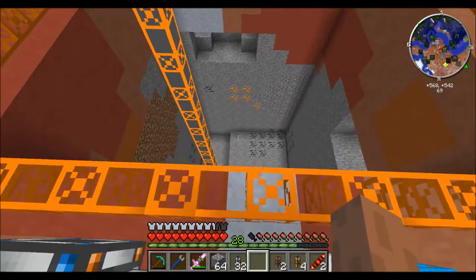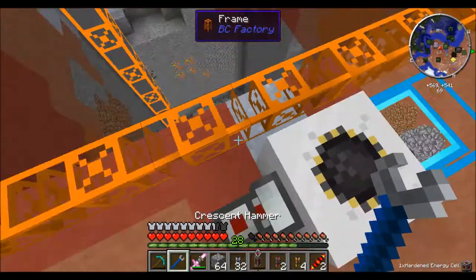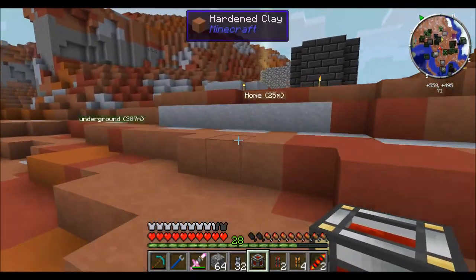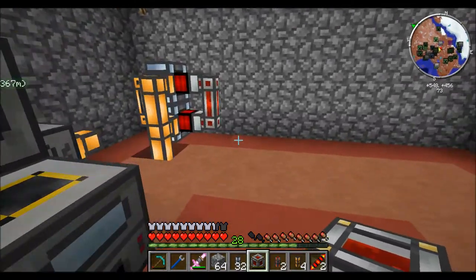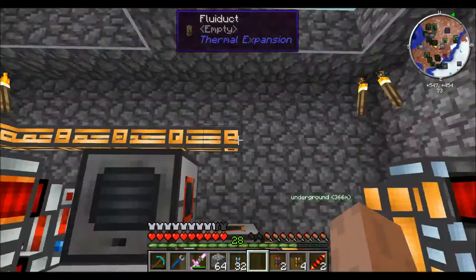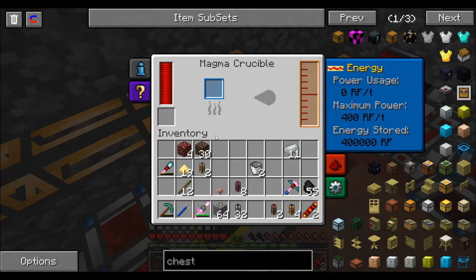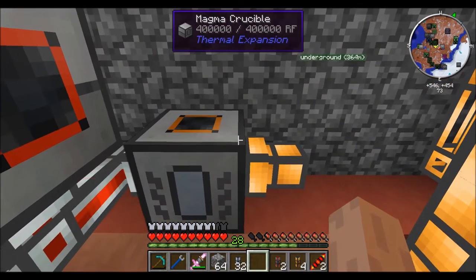Alright guys, the quarry just died off and that's how far it got. Not crazy far, but it's better than nothing. So I'm going to pick this up - this is everything it mined. I'll probably grab the coal so I can make more liquefied coal. I will set these back up to charge. I also set up one more thing. These are slowly eating through their lava, because it takes 4 redstone flux a tick to keep these all charged up.